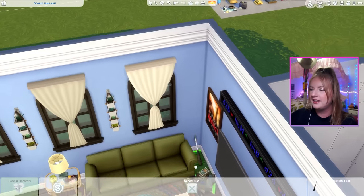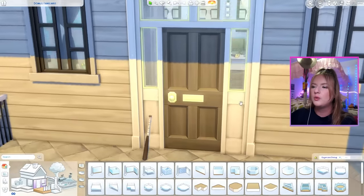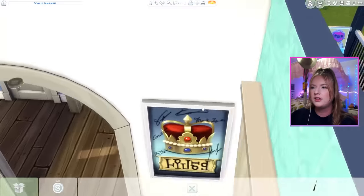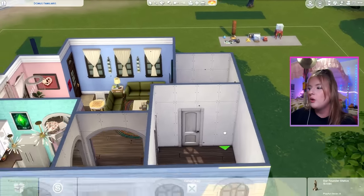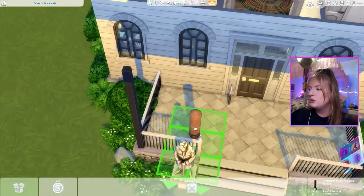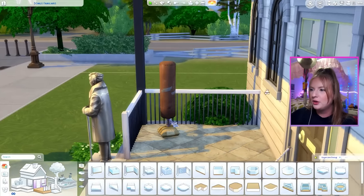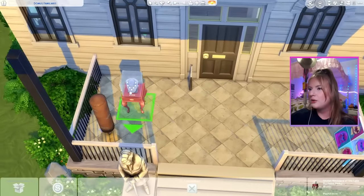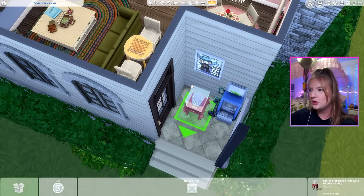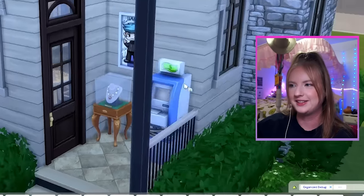Speaking of leaning against things, should we also have a baseball bat? Why would you leave your baseball bat right outside your door rather than beside your bed? I don't know, but it's just going to have to work. Oh, and we have the statue. Maybe you love to get a good workout in, showing everyone in the neighborhood your fighting skills with the punching bag. And this necklace — is it stolen? Yeah, we should put the stolen things on the back porch. That's where the stolen things go.